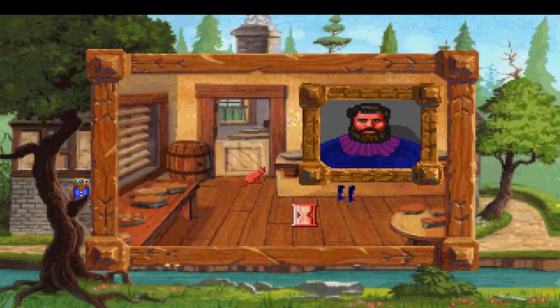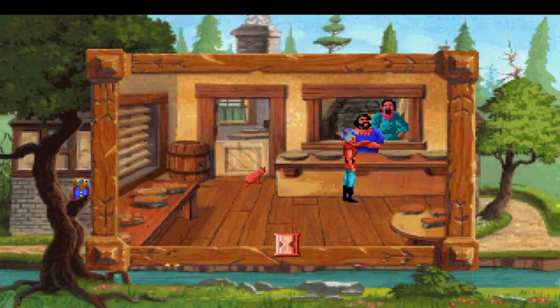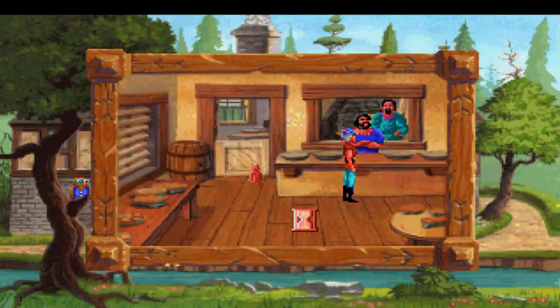You cannot go back and get the custard pie once you go past the first few screens. Basically, from the point when you use the sled to go down the hill, you can no longer go back. The sled's not on the list because you need it to progress and you can still go back and get it at that point. But the custard pie is just on here for pure silliness alone — that you literally need a custard pie to beat the game. But there is another food item on here, and we'll get to that in a little bit.